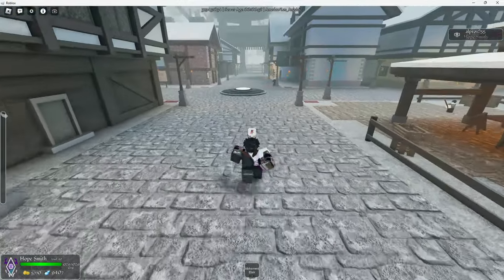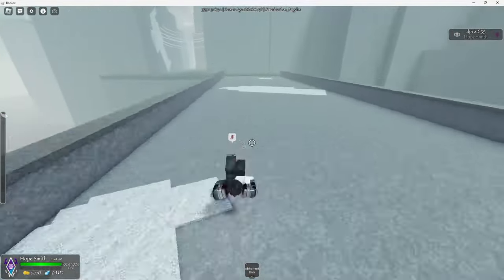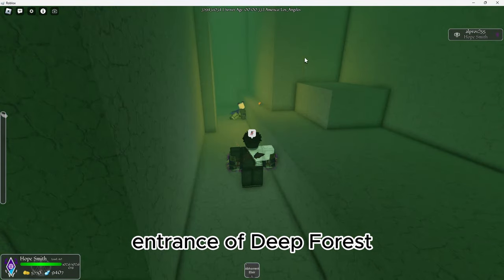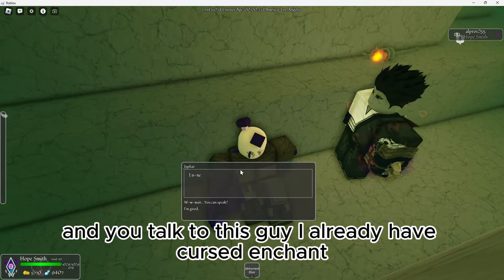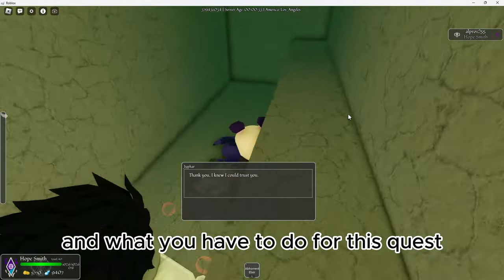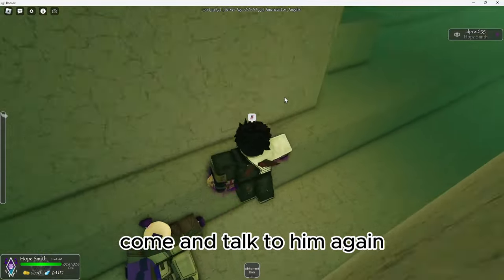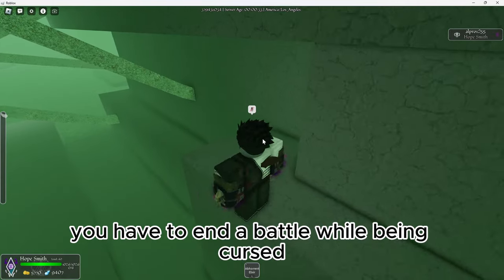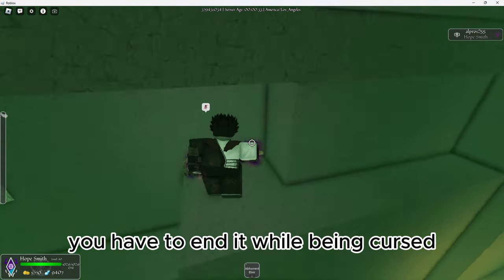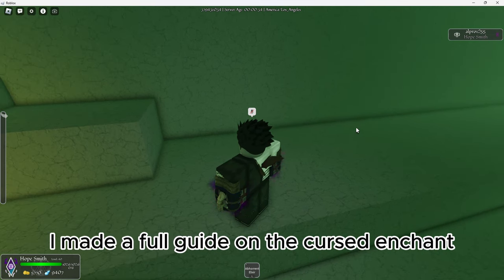Let's get into Cursed. So you just go left from the entrance of Deep Forest and there's a little cave here. You talk to this guy — I already have the Cursed enchant so it might not let me... actually, I guess it will. I'll retrieve your friends. What you have to do for this quest is kill 10 cursed corpses — just do the last hit, you can do it with friends. After you kill 10 cursed corpses, come and talk to him again. Then you have to end a battle while being cursed — the last battle you did, you have to end it while being cursed. You also have to go to the cessgrounds and die to the cessground fog. I made a full guide on the Cursed enchant, I'll probably link that in the description.